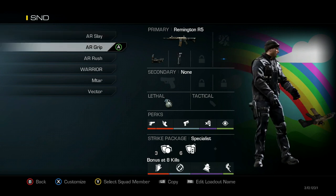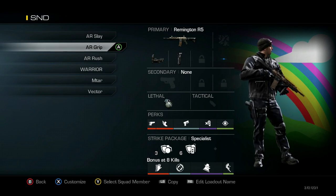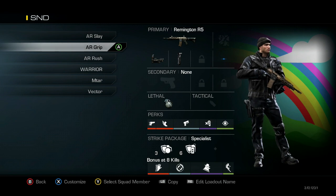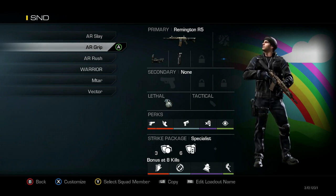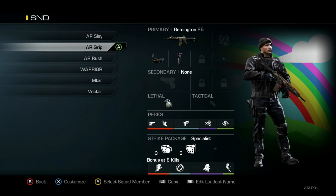Next class is the exact same thing except it has Grip on it, and this is one that I've been using more often. For some reason, Grip has just been feeling better for me — I've been hitting my shots more. It reduces recoil, and I go back and forth between the AR Slay and AR Grip quite a bit. They're both good for getting set up on long-range sights and shutting down choke points.